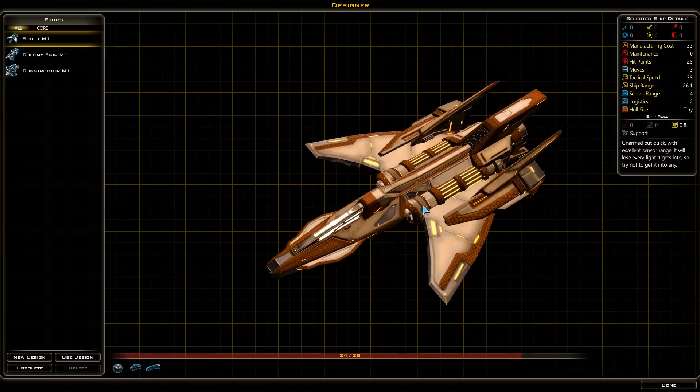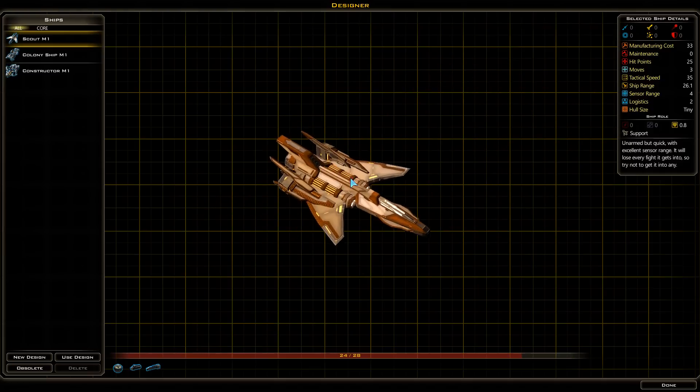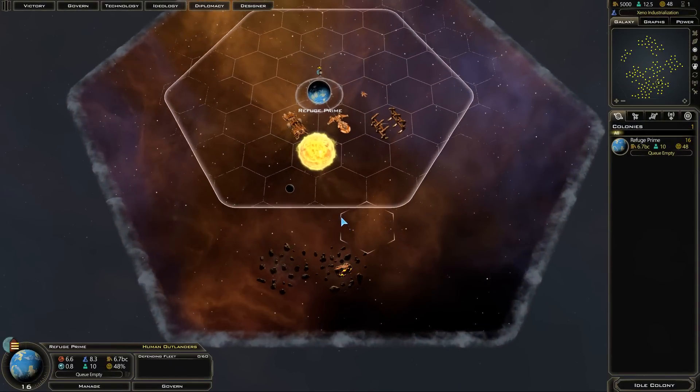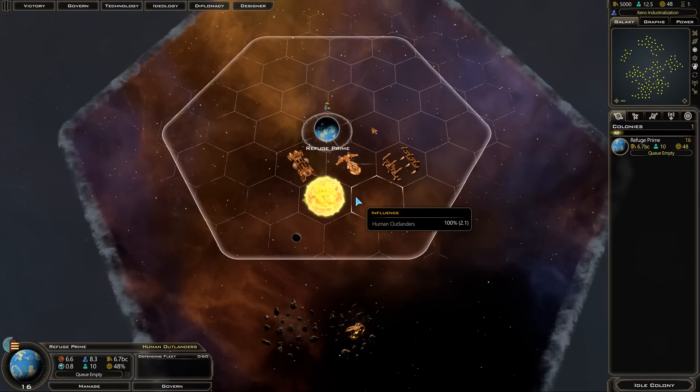And there we go — you can build your ships in 3D, like I mentioned. You can customize the color of the ships, though only through your race design. Let's zoom in and take a look at what we can do.